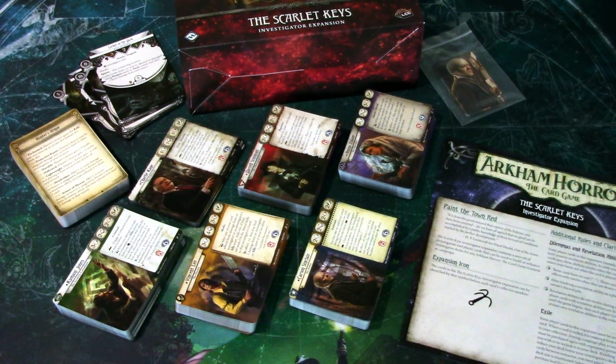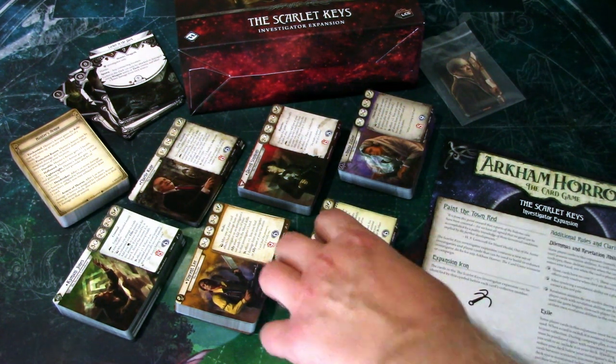We have plenty of new Investigator Cards in the Skull Keys Investigator expansion. We have six new Investigators — one Neutral and one for all of the other classes. A couple of new weaknesses, but we also get a new type of card, which is the Customizable Cards.